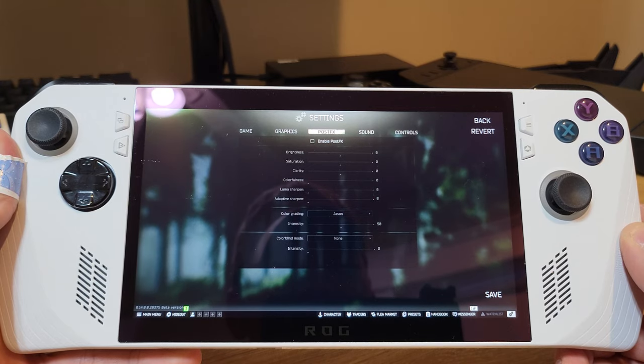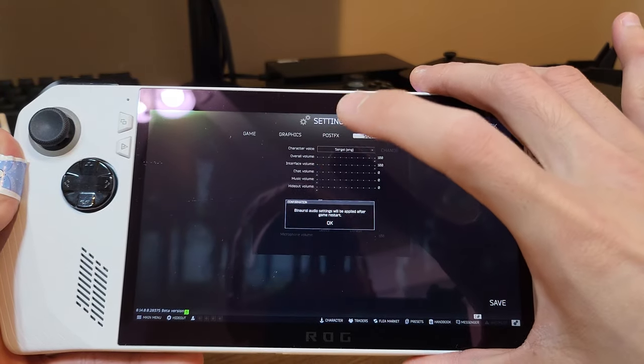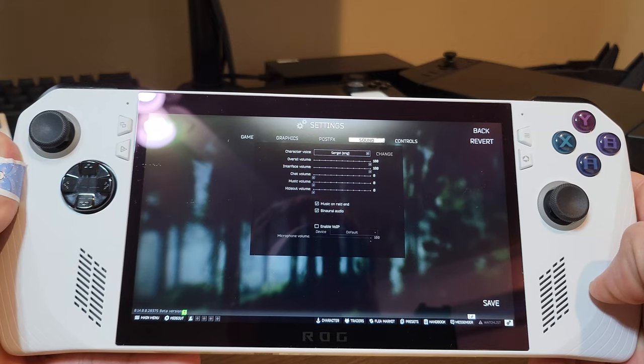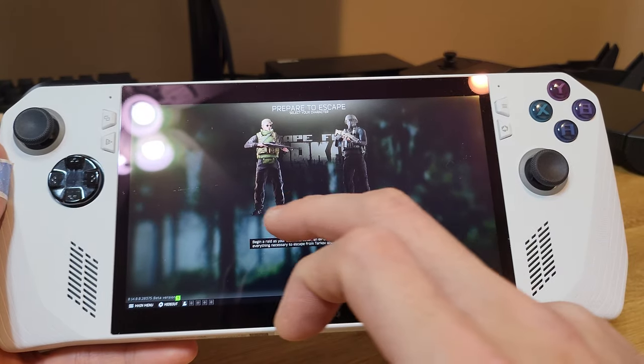I actually change the color intensity and bump it up about 25%. I'm going to turn on binaural audio. I've heard that it works better than regular audio. I've never tested it myself so I'm starting to use it now. Haven't really felt a difference yet but we'll see.